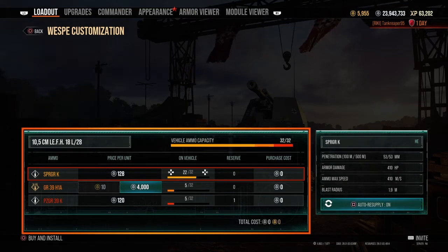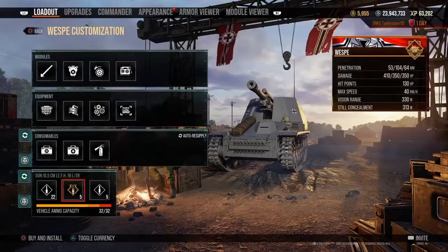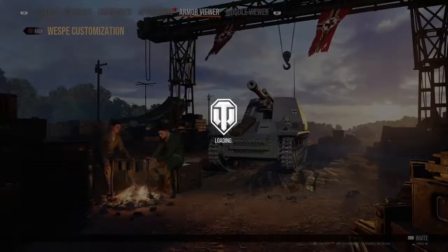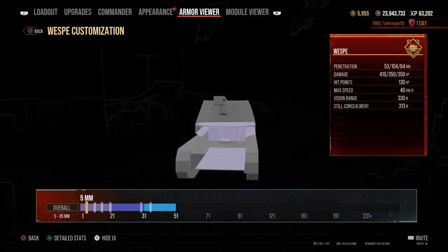For ammo I'd bring around 22 rounds of HE, about 5 rounds of HEAT, and 5 rounds of AP. The armor on this thing is not great since it is artillery.